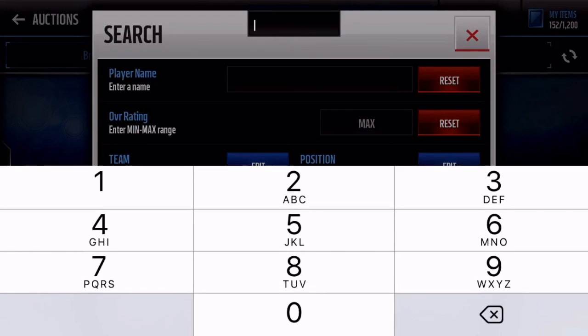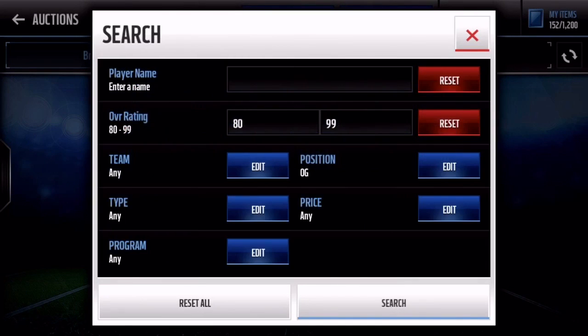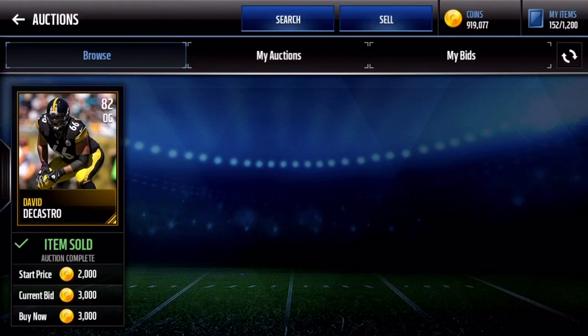The filter I make so much profit on is 80 plus overall guards — gold and elite — for about 2,000 to 3,000 coins around that area. They all go for like 10 to 12k and it's so low competition.